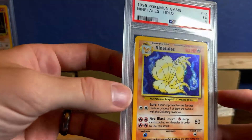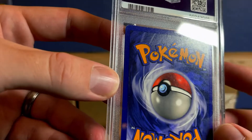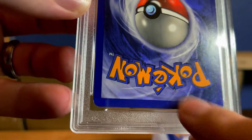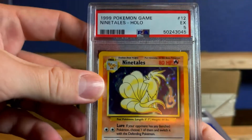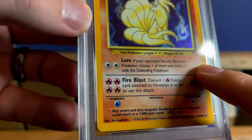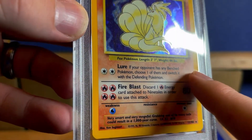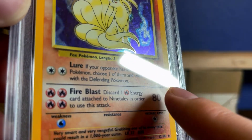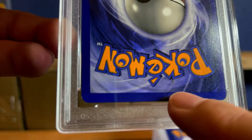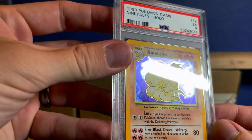Next card, we're getting a little worse — PSA 5 base set Ninetales. So it probably looks just like the one we saw, but may have a little crease somewhere. Yeah, it's got something right there — it's not dust. I would say it's probably some sort of binder bend. And then some sort of mark right there. PSA 5.